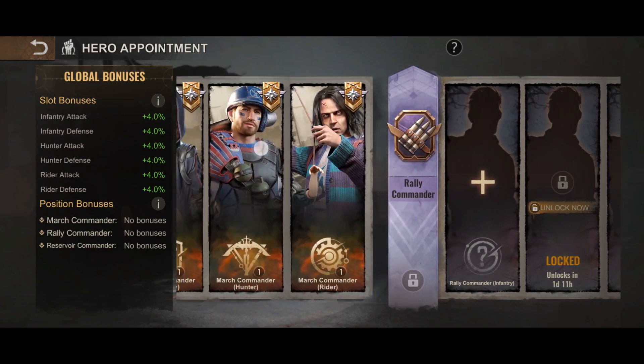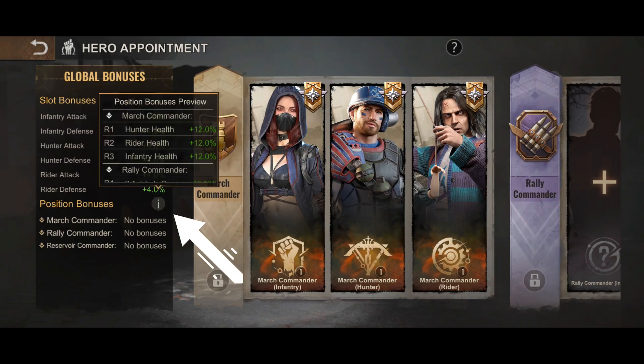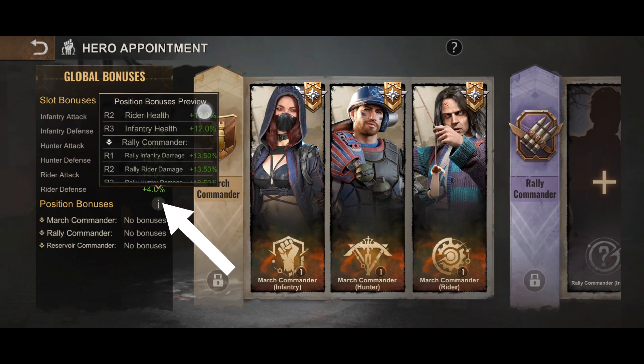I can see on the top there are slot bonuses. The slot bonuses are determined by both the hero rank and the enhancement level. Then at the bottom, there are further position bonuses which add more bonuses.